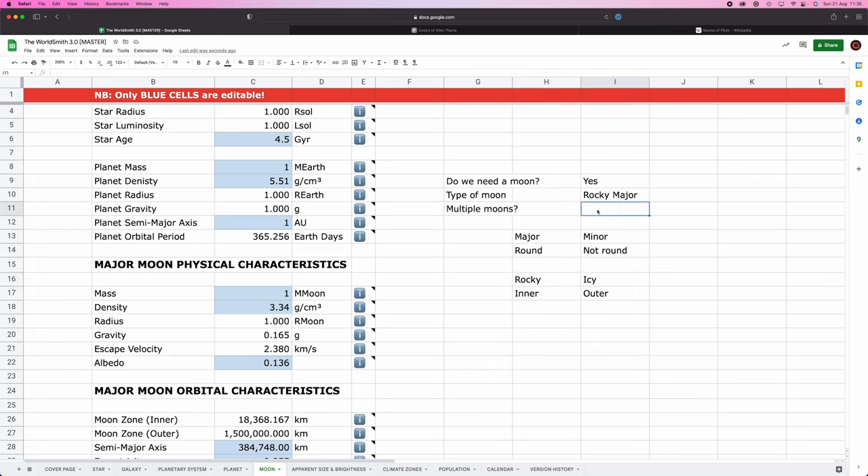Given that habitable worlds tend to be in the inner system, your best bet is to go with rocky major moons. Can a habitable world have multiple moons? Answer: yes. Is my habitable world going to have multiple moons? No. There are three reasons: one, it's complicated — the more bodies you add, the more interactions occur; two, this is a basic build so I'm going with a habitable world with one rocky major moon; and three, there's a general tendency that the closer you get to a star, the fewer moons planets tend to have. Mercury has none, Venus has none, Earth has one, Mars has two, and Jupiter and Saturn have loads. So the most believable scenario for a habitable world in the habitable zone is one moon.